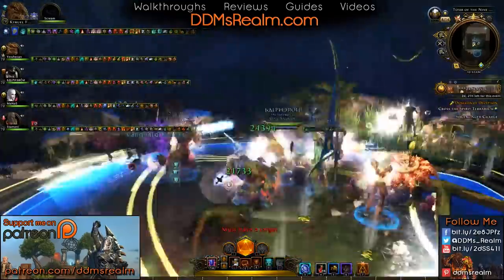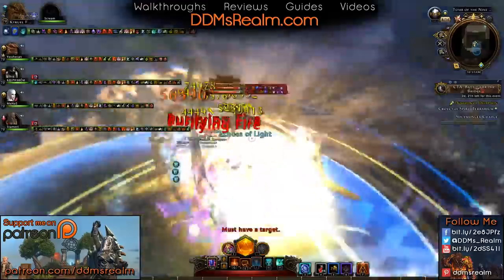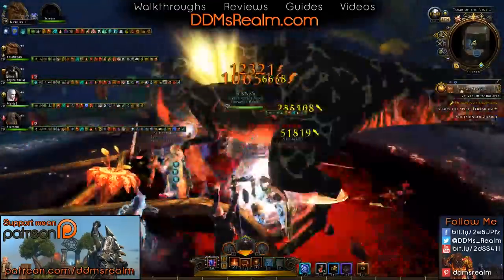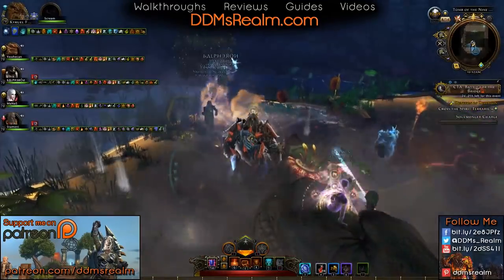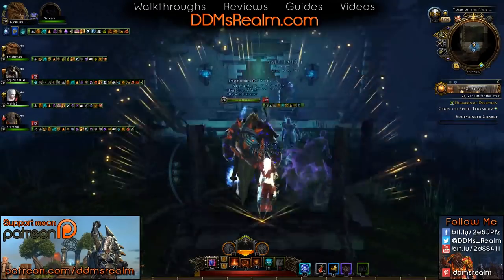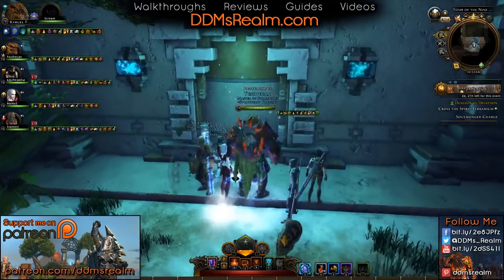As you head into this room, hug the left-hand side and you can sometimes avoid getting that demi-lich to spawn. Otherwise, plant yourself in the middle, throw all your buffs down, and make sure you bring mobs to the center. Don't chase them around the room because you can easily get split up and die. But it should be pretty easy for most groups.